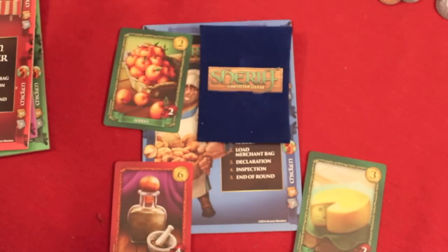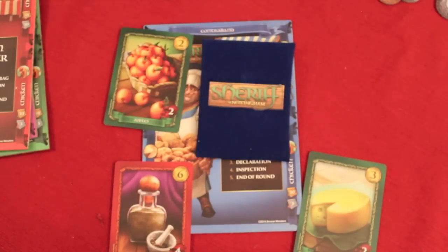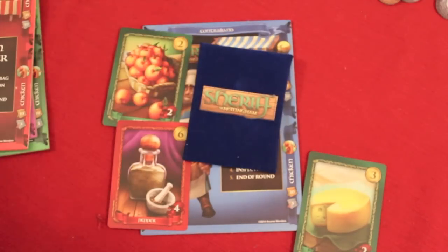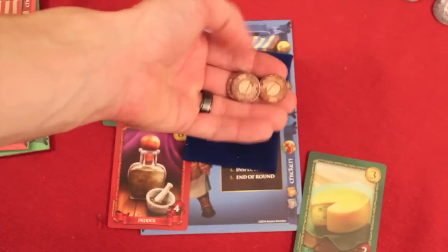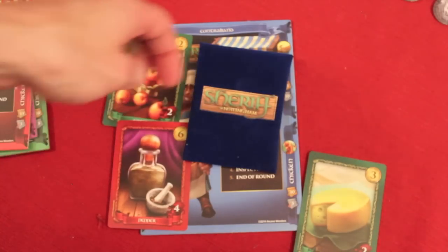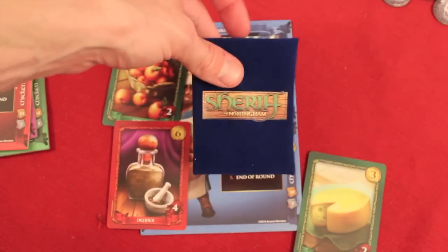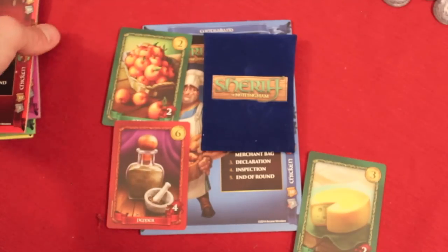After everyone's declared, the Sheriff can go in any order and decide to either let someone go or open their bag, hoping to find them lying. This is where a lot of the bluffing and negotiation comes in. For example, the Sheriff might grab my bag and I know I have something illegal in there. I might say, 'I'll give you three gold if you look the other way.' Someone else might say, 'I'll pay you four if you open up his bag.' You can even trick the Sheriff and offer to pay not to open your bag even though you only have legal goods — just to mislead them. It's a lot of bluffing and double bluffing.